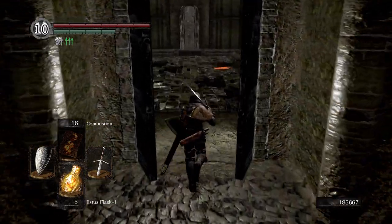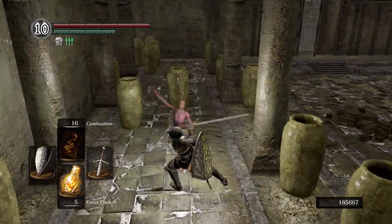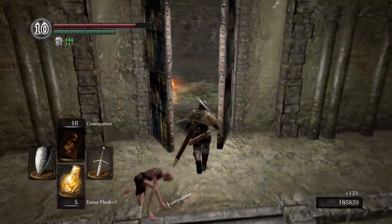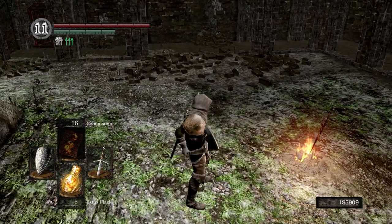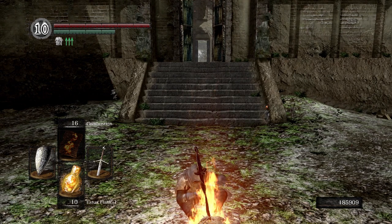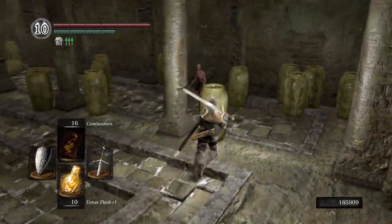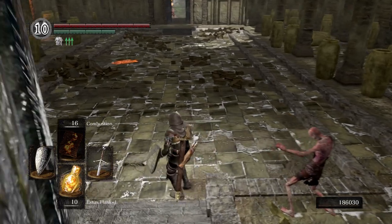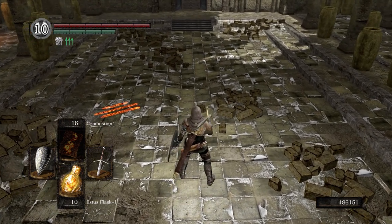Right here, be careful — do not run straight ahead. The floor is going to break and that will send you into a boss fight, and we do not want to do that just yet. We're going to use a Humanity and kindle this bonfire so we can have 10 Estus when we're fighting this boss. This boss isn't really that hard — it's more of a gauntlet. When I say gauntlet, it's just got a ton of HP. When the floor breaks, we're going to take some fall damage, so be prepared to heal and then get out of the way of the Stray Demon.